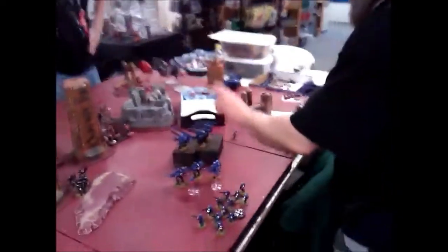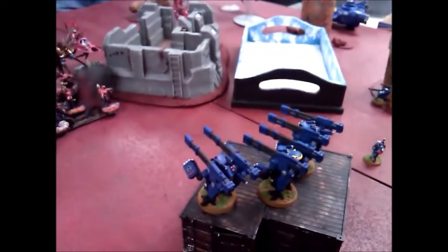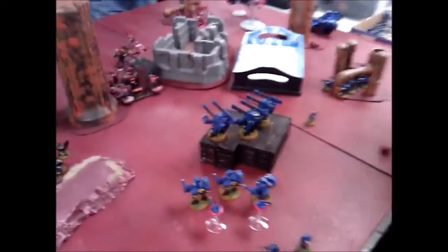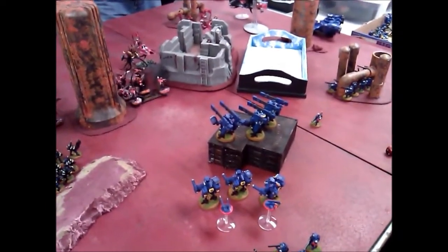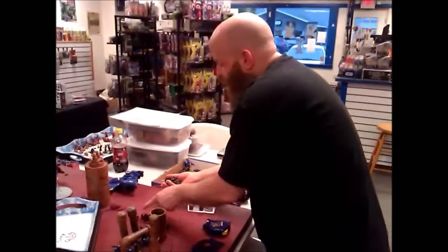So that's those guys. These guys — the broadsides. They're all BS3, so we'll have them all together. We'll have the twin-linked railgun and the smart missile systems. These planes on the upstream side — I don't want that flying around. We're going down.